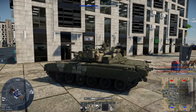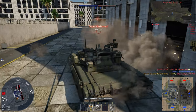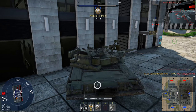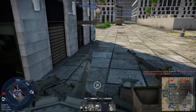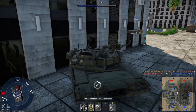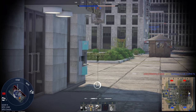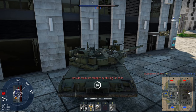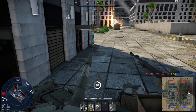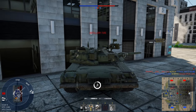It looks like I'm getting flanked from both sides right now, so I'm going to quickly move up here. Sadly that guy did get my track. I'm going to try and turn my tank around here. Hopefully he'll just push me thinking I'm not looking at him. He's gotten to the point now, which could be a good or bad thing — on the one hand it means we'll be able to recapture it if we deal with the tanks.